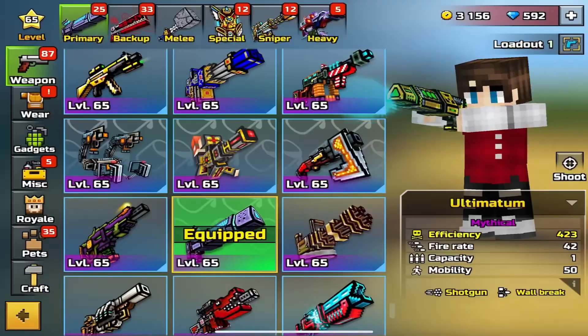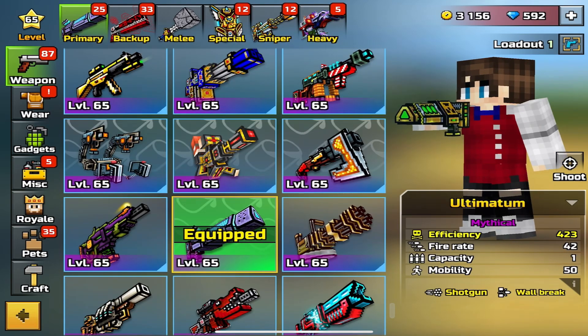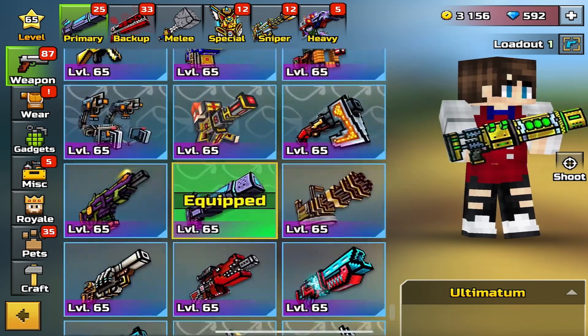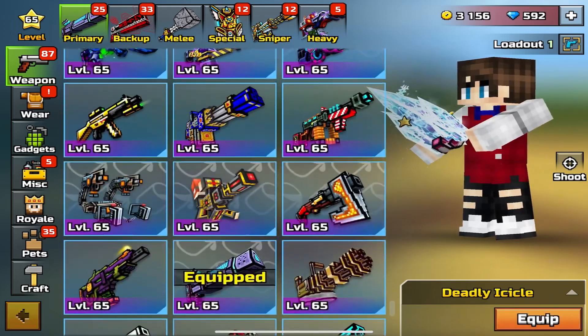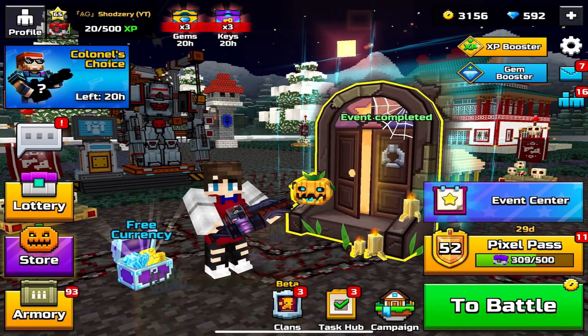Yo, what is up everybody, welcome back to another video. In today's video we're gonna be looking over a new weapon that actually came out. It's called the Anomaly Compass. Shout out to my friend because he's actually gonna be showcasing it in the match — he got the weapon early and let me record.